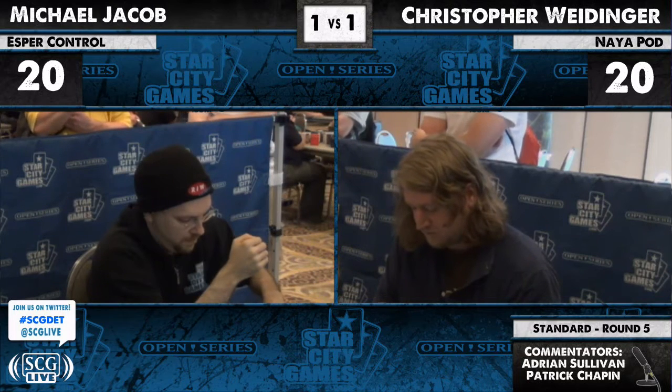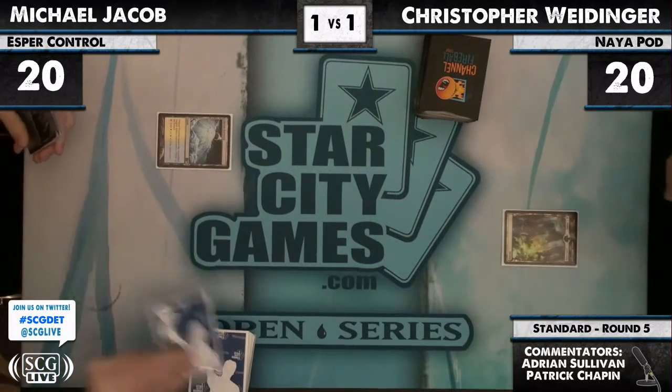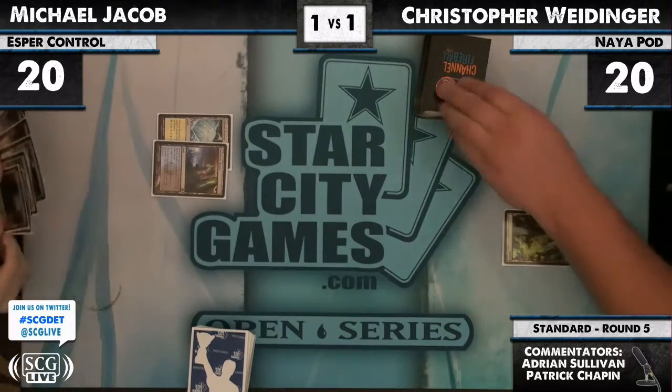Christopher Weidinger — we don't know what he sideboarded in for game two. Triple mulligan thus far, and as they say, that is the game of Magic. The best draw Christopher can probably hope for in this situation — which is not a good one — is a turn one mana accelerator into a turn two Birthing Pod, and then if he really has a Christmas miracle, follow it up with Strangleroot Geist or other fun things. He's keeping at four, and Michael Jacob starts us off with a Glacial Fortress. No acceleration from Christopher.